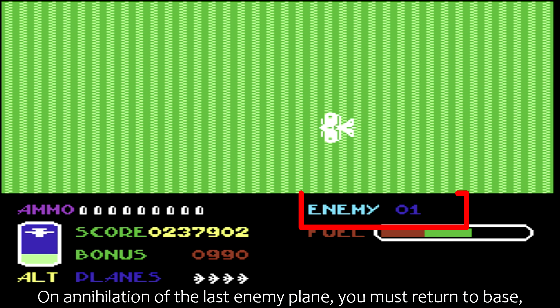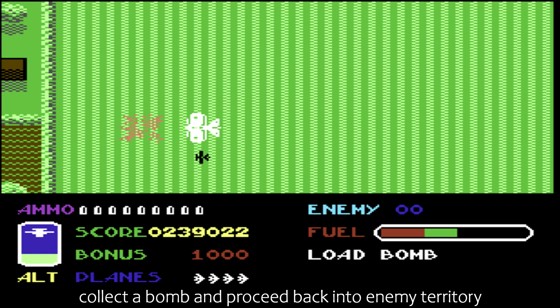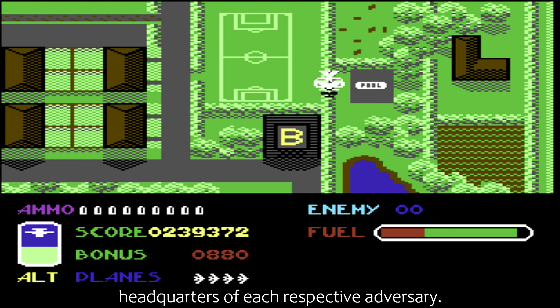On annihilation of the last enemy plane, you must return to base, collect a bomb, and proceed back into enemy territory, with the intention of dropping said explosive device onto the headquarters of each respective adversary.